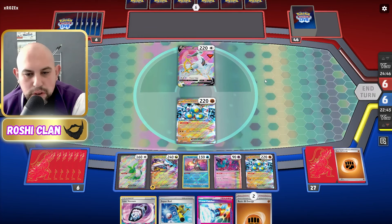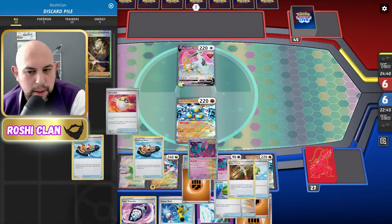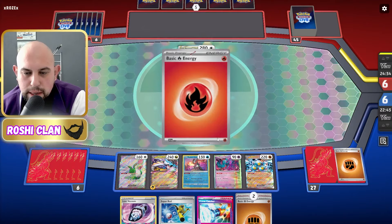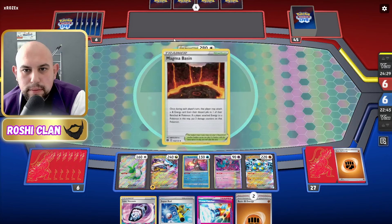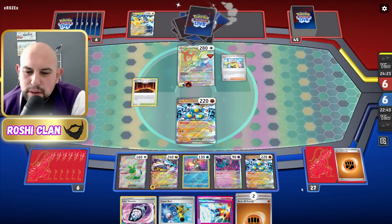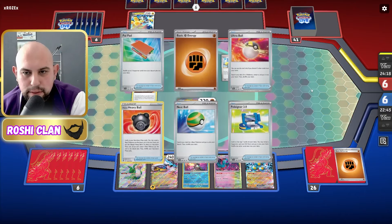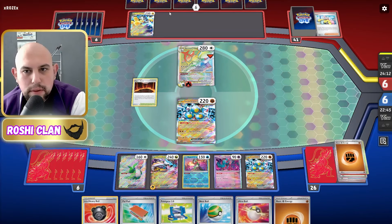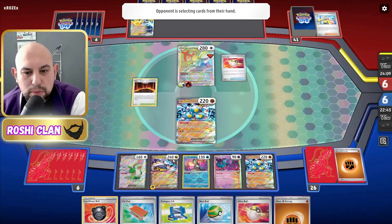I couldn't find a Nessa — I forced that but still couldn't find it. If only I had Flutter Mane in the active, they couldn't use their Star Birth. They can attack now. Iron Hands is interesting — and my Prime Catcher is at the bottom of the deck now, which is really annoying. They haven't done a Star Birth so they could probably get a Maximum Belt here.